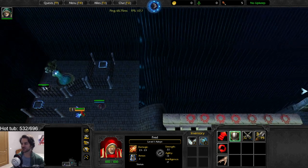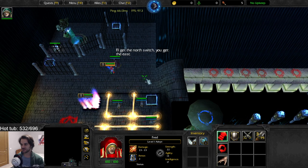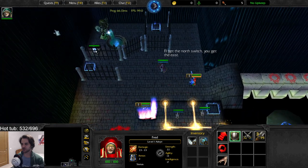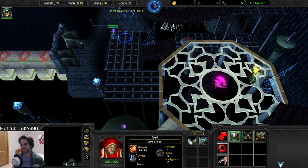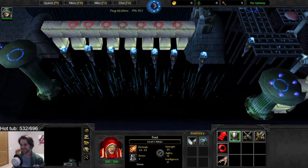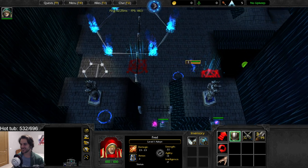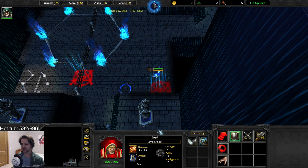How about this time you go to the pressure plate and see. Well if it teleports me and we both get stuck then we go play troll and elves.